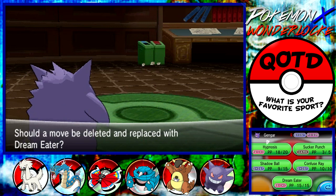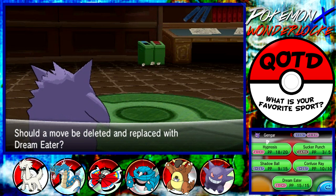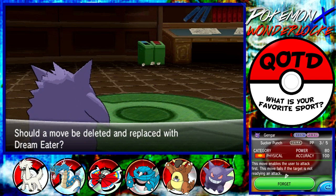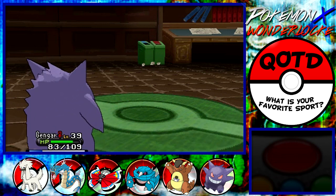Dream Eater is a very tempting move to teach. The fact that Hypnosis only has 60 accuracy pisses me off, but this thing's 100 base power? Whew. Do I want to teach him that? Confuse Ray is a better move by every means necessary. But the fact that this is a Nuzlocke — I can drain energy if I put things to sleep. I'm gonna teach him that. I'll replace Sucker Punch. This will make Gengar a complete staller. Sucker Punch doesn't really do much anyway.